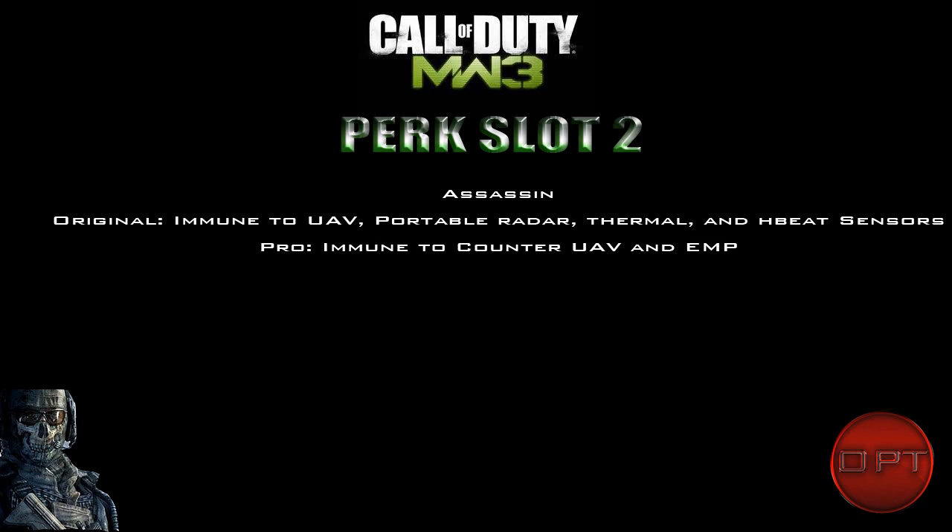Next is Assassin, which is kind of the second part to Blind Eye from Tier 1. It makes you immune to UAVs, portable radars, thermal, and heartbeat sensors. The pro version makes you immune to counter-UAVs and EMPs as well, which feels almost overpowered — not only can't you be found, but when someone calls a counter-UAV, you can still find them.